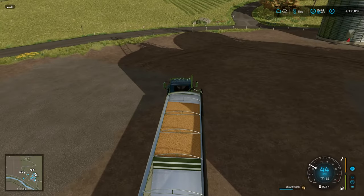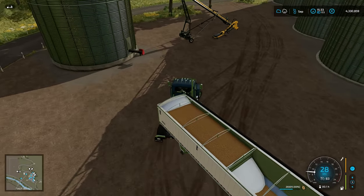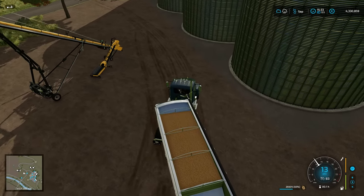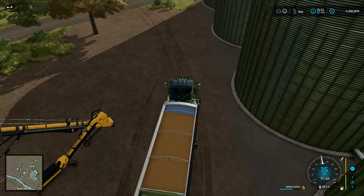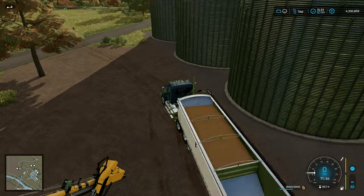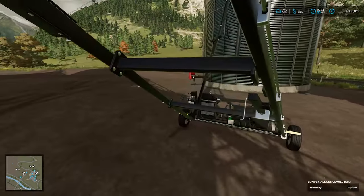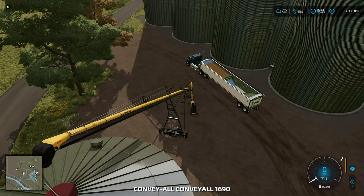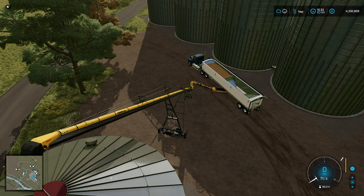Okay, we've got our Mack, got it full — well the front hopper full anyway. We're just going to run around here and park roughly here somewhere. We'll give it a go and see how close we are. We'll jump out of the cab, jump into the auger, and then we're going to move the unloader around like so.